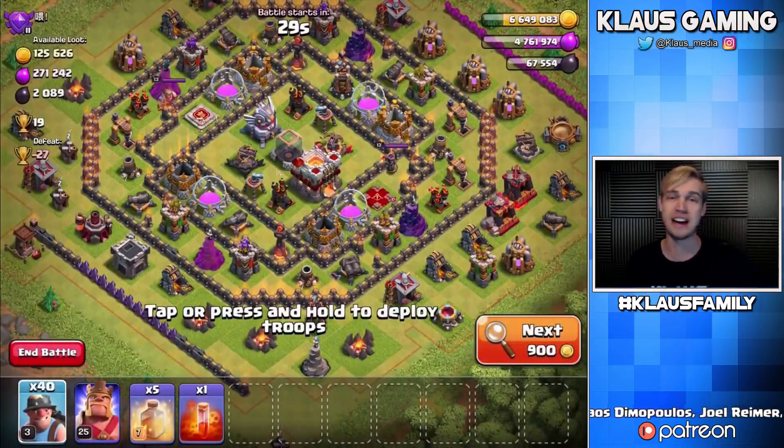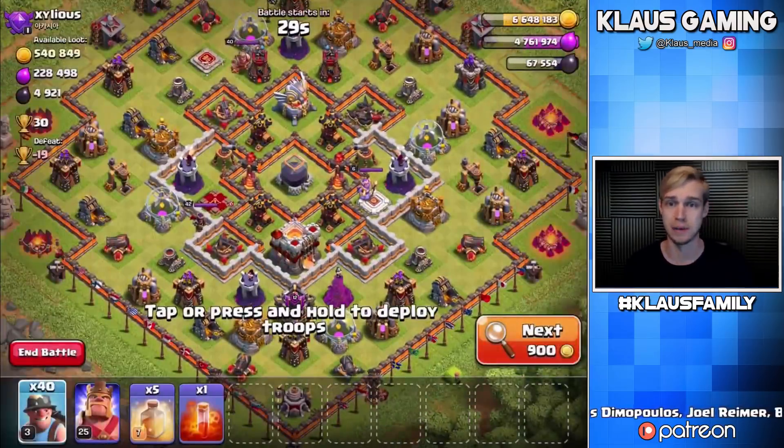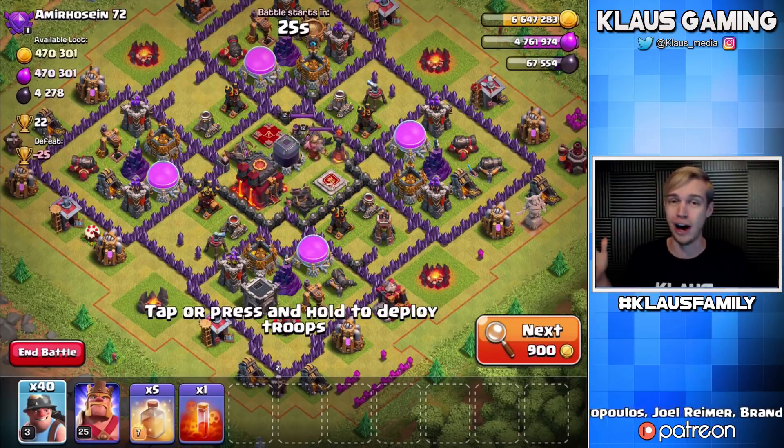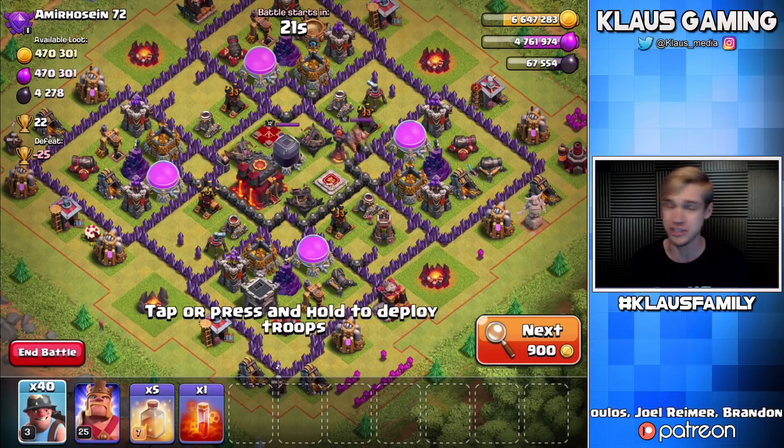So I'm going to find us a massive base and we're going to destroy it, because today I've had some crazy, crazy luck. Don't worry, I will show you a replay — and there you go: 470,000 gold and elixir, 4,200 dark elixir.